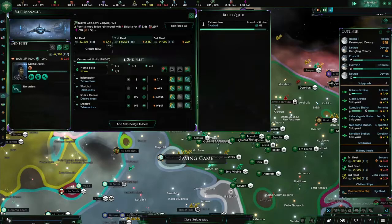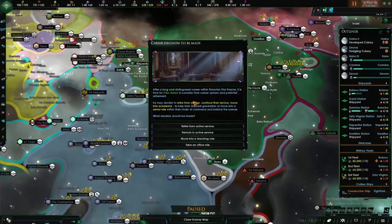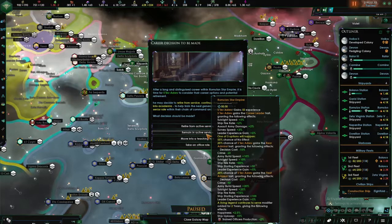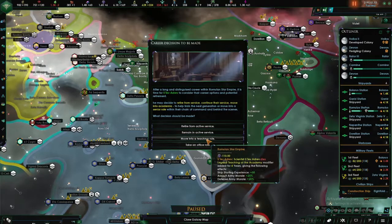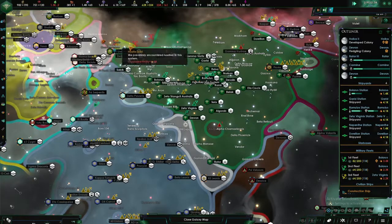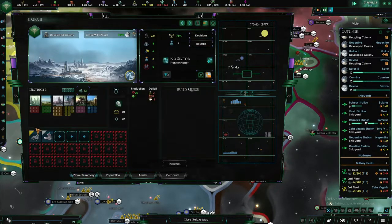We've got a Starbird there. A career decision needs to be made — after a long and distinguished career within the Romulan Star Empire, it is time for Setev to consider retirement options: retire from service, continue their service, move into academia to help train the next generation, or move into a senior role behind the scenes. He can remain in active service — or just straight up dies. No — remain in active service, mate. We need all the top generals we can get.